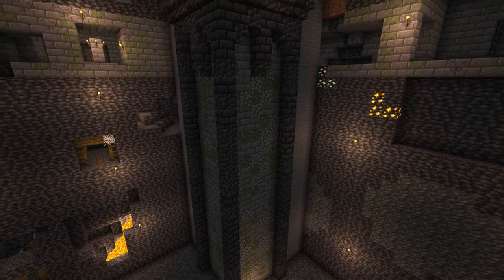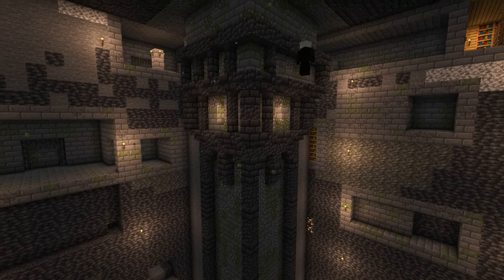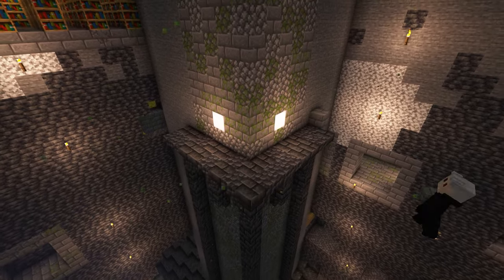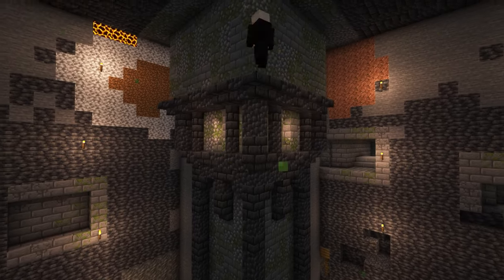Then the pillars get encased in a combination of cobbled deep slate and deep slate bricks to keep with the weathered look, and at the top they start to flare out into arches. Don't worry about the missing blocks, they'll get filled in later.